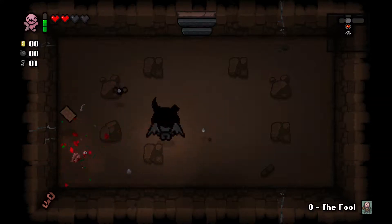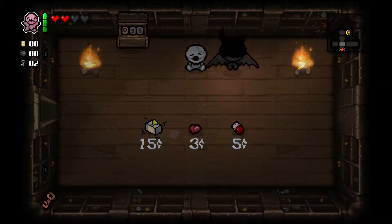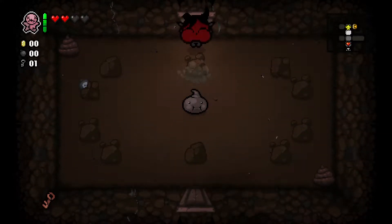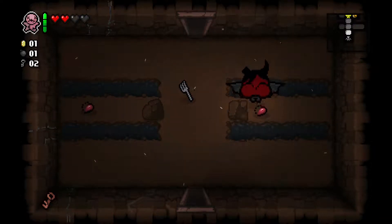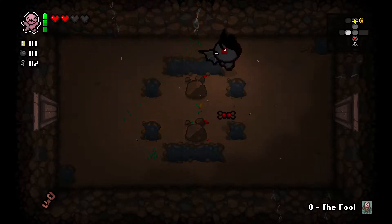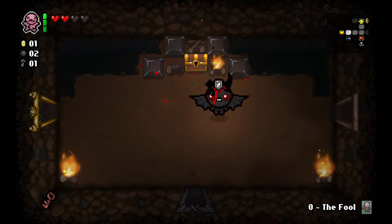Nice try, Sloth. In case you didn't know, Sloth does drop a card when you kill him normally. Nothing we can do here, I'll open that chest though. I think we're above the damage threshold. Bob's Brain did more damage to me than I'd like to admit — most of it was my fault for not paying attention. I think the Haunt just ignores my left trigger item and has his own pattern — that's what happened in the last one.